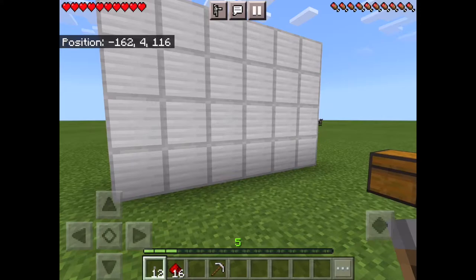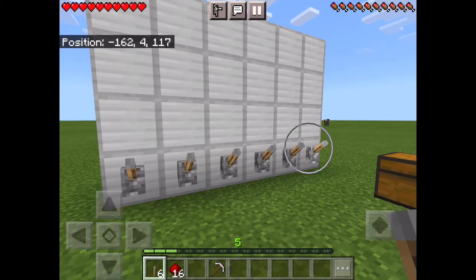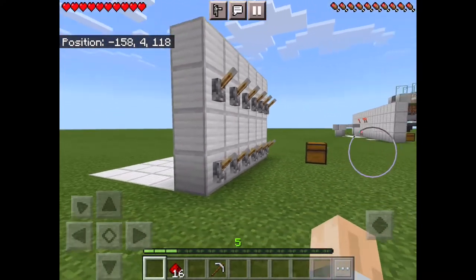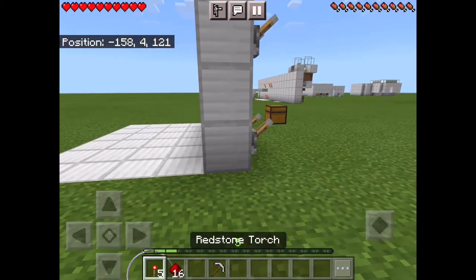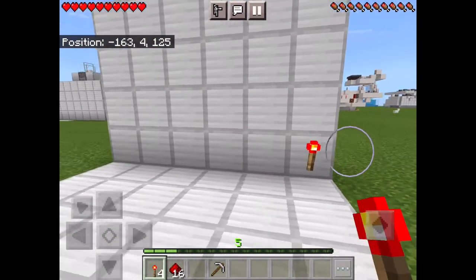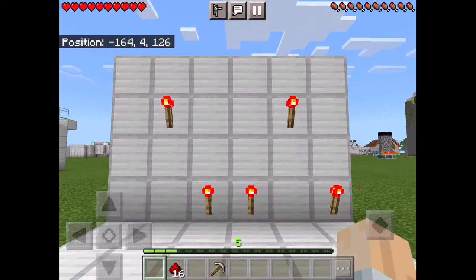Now you need to put down your levers — put all six levers at the bottom there, then skip a block and put the rest of your levers up there. Now behind the levers, put the torches where you want your code to be. I'm gonna do that for my code.